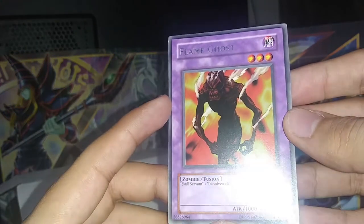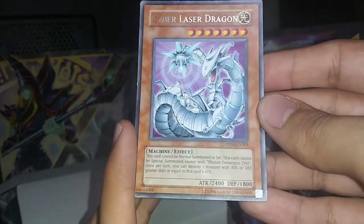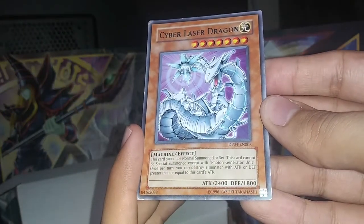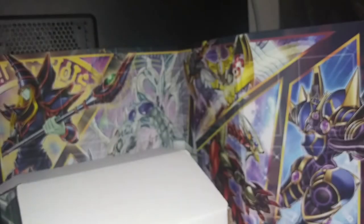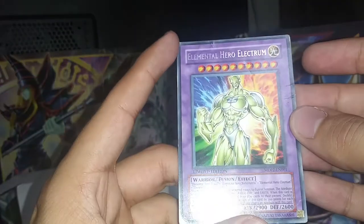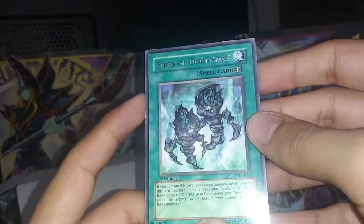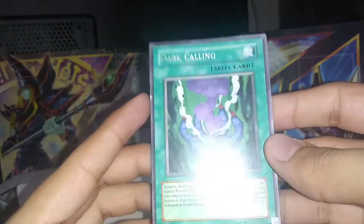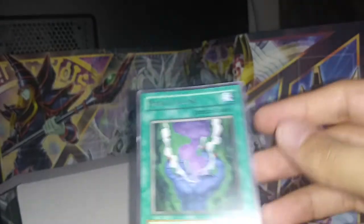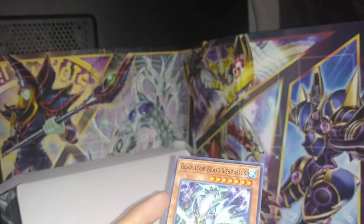Oh, we get Flame Ghost — mint condition. I'm going to be playing that. Yes — Cyber Laser Dragon, awesome. I used to have this card as a kid. Metal Guardian — near-mint condition. Elemental Hero Electrum. Ancient City Rainbow Ruins. All these cards seem to be from GX. Fires of Doomsday. Dark Calling — I keep getting this card from different buyers but Dark Calling, I've gotten it like three times already. It's not a dupe from this lot, but it's a dupe from other sellers.